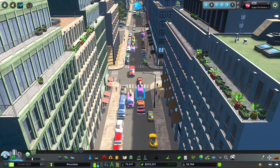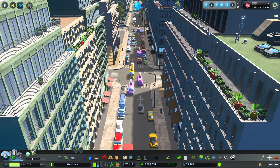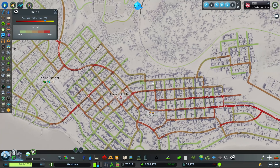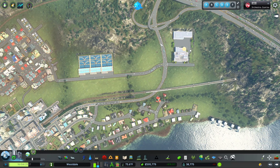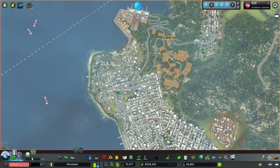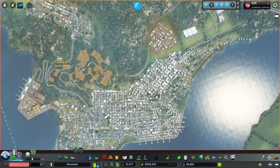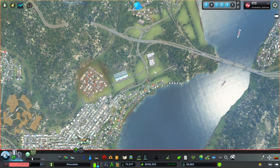We have a problem. Right now if you want to get from this side of town to this side of town, you have to go through one road that goes through the entire city. It's not meant to be a road that has tons of traffic, and the problem is it now does have tons of traffic. We need a road that bypasses the actual city and just goes around it, over here somehow, and over here to here.